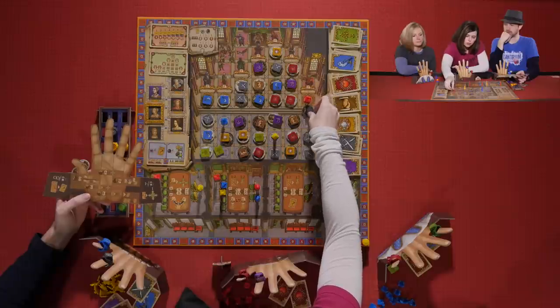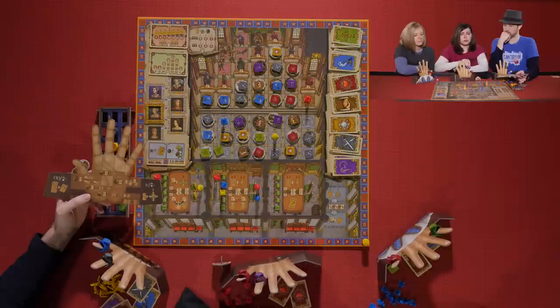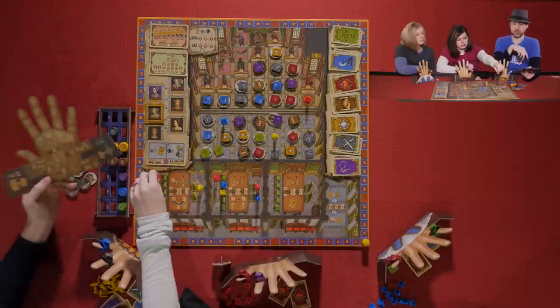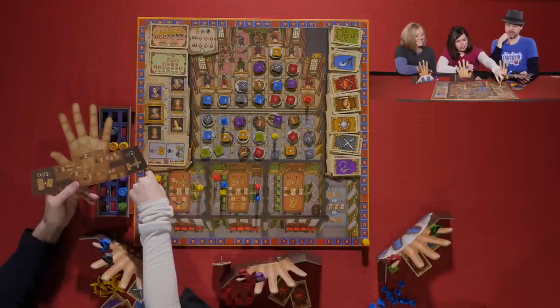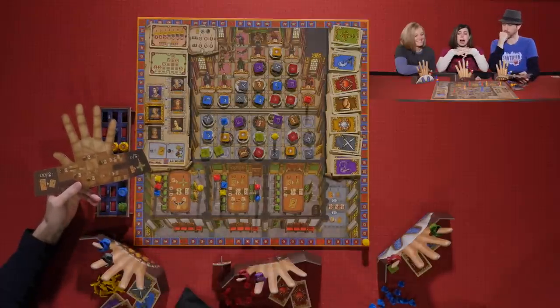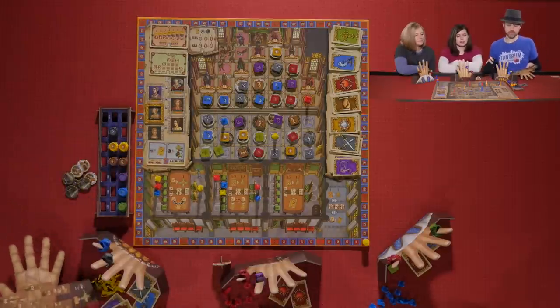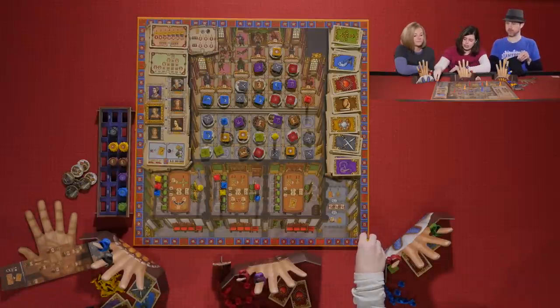Melissa spends a black card to move up the track, which gives her a token. For scoring, players are trying to get similar tokens. She trades in her black token, and she has reached the top of a track. The green scoring card says that when you reach the top of tracks you get points — this is a short one, so she gets eight points and advances her score. She is now the Earl.